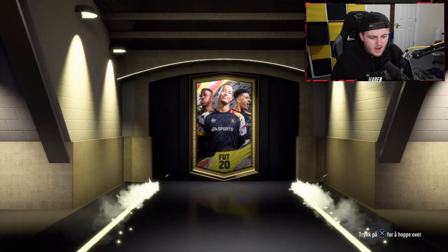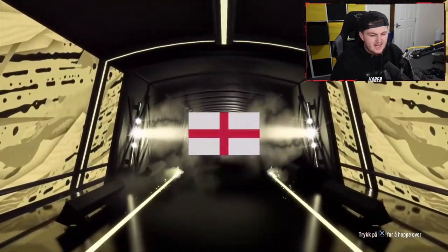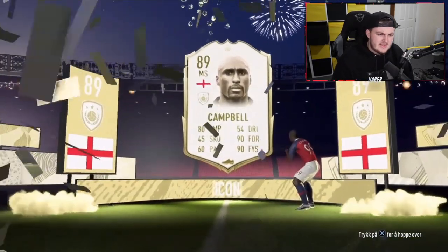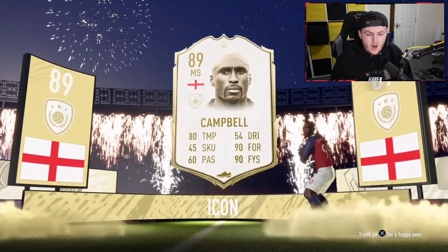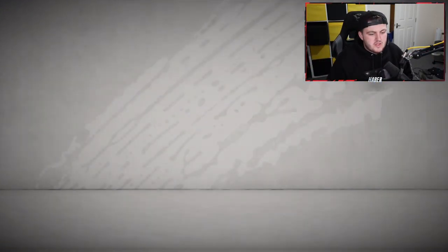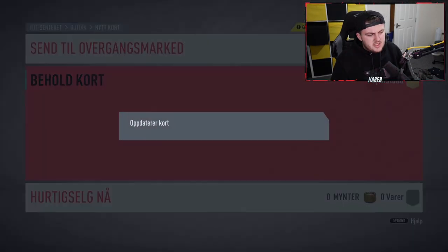Here we go — prime icon pack, come on. English could be decent. Oh no, that's Sol Campbell. I think that's half a dub — it's not a bad card, but I think it's a bit clunky in game. However, a lot of people say it's a dub, so if you're happy with it, you're happy with it. Gets a link to Smalling which is pretty cool as well. I think that's a solid card to get — not bad at all, half a dub at least.